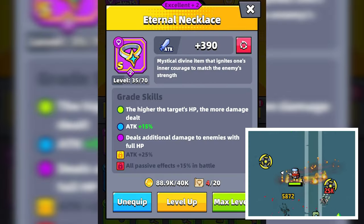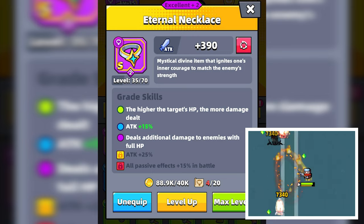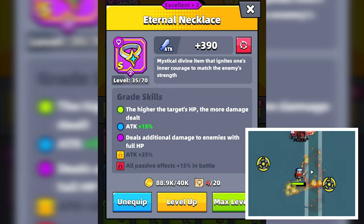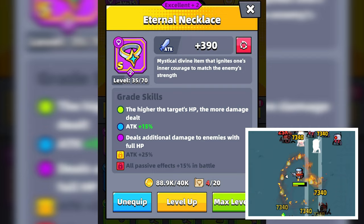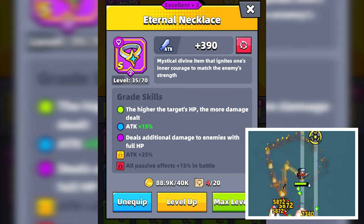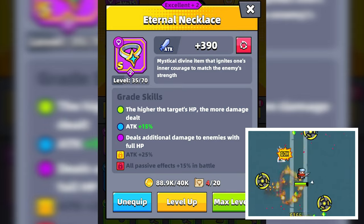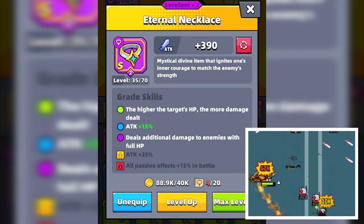The Eternal Necklace is the only current S-grade piece of gear in this category and it has five skills including: the higher the target's HP the more damage dealt, a 15% attack increase, a skill that deals additional damage to enemies with full HP, a 25% attack increase, and all passive effects plus 15% in battle. Being the only S-grade necklace, it will have an extra grade skill and increased stats like attack by a higher percentage.